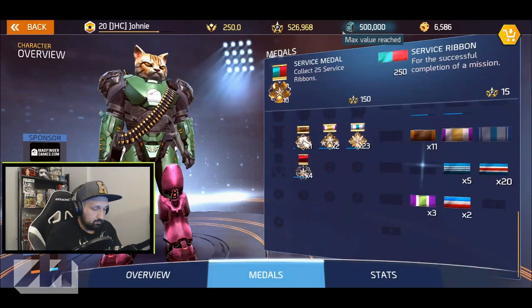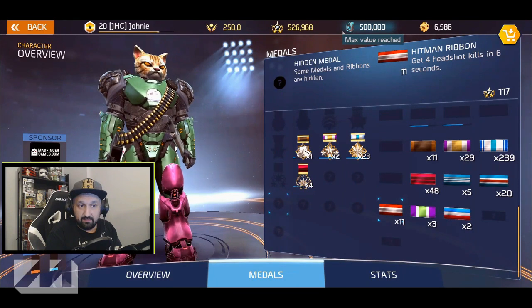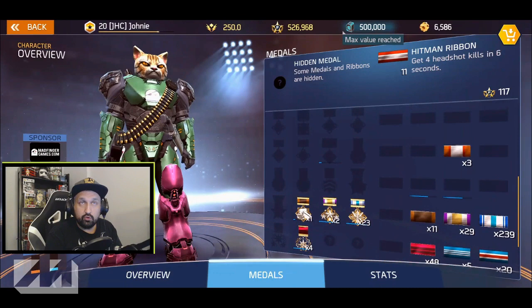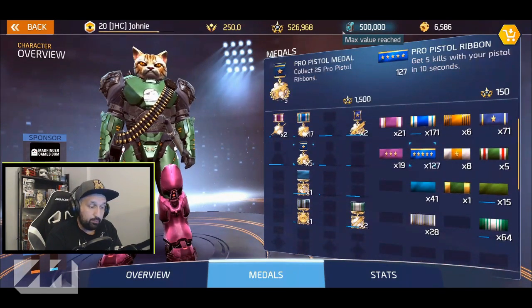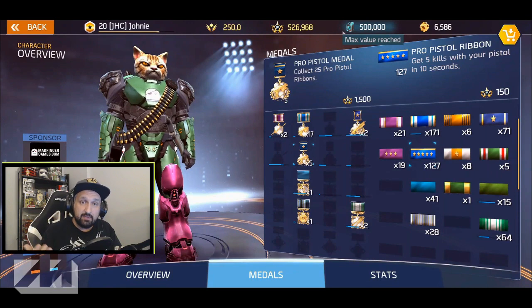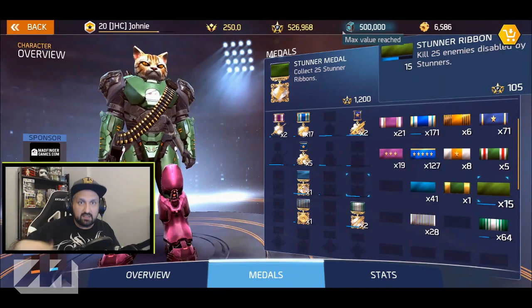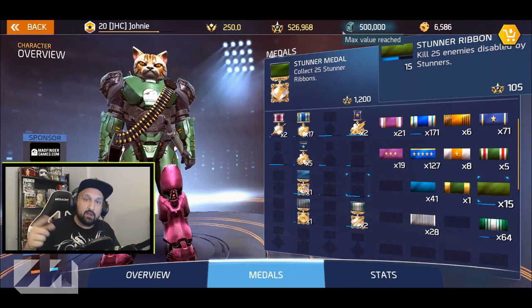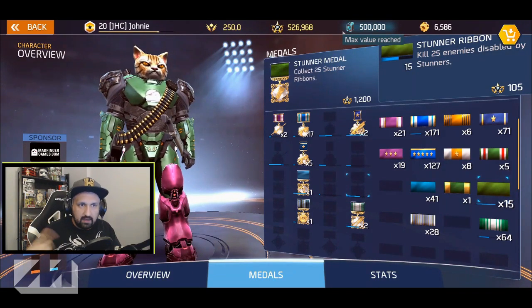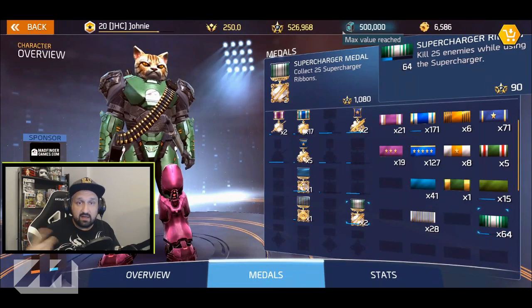Back to the medals — I now have 11 hitman ribbons. I think it's 25 for the metal. It's around 100-something fame per ribbon, and even if you fail the headshots you still get the kills, so you'll get the pro pistol ribbon — five kills in 10 seconds — easily anyway. At the same time I get five or six stunner kills, so every four or five missions I accumulate another stunner ribbon toward the medal.